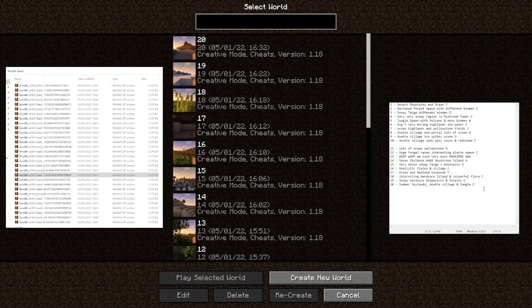From seeds 11 to 20, seed 13 was hands down the best — triple A, mentions, beautiful. Seed 14 had snowy skylands and a huge mushroom island — definitely deserves an A. The rest are C or F. All seeds are in the description if you want to check them out yourselves.